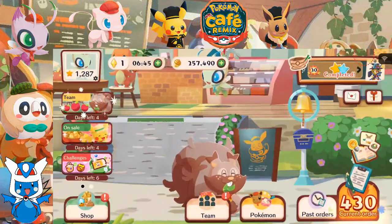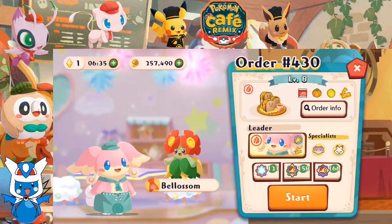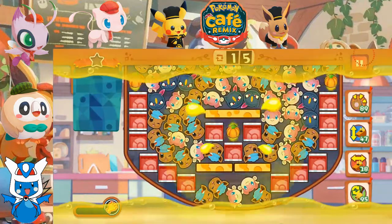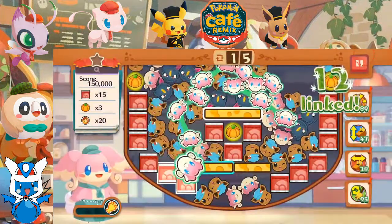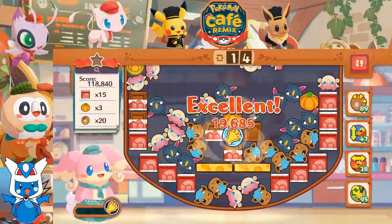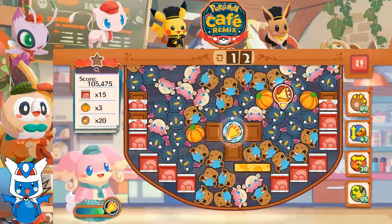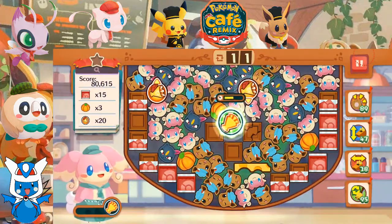Bringing us to order number 430. Alright, here, have some sandwiches. Audino, let's go. So this could go either way. Fortunately, Audino does have a skill around - a specialty gimmick of cheese, which may or may not help us. Here goes nothing, let's go. Come on Audino, come through.